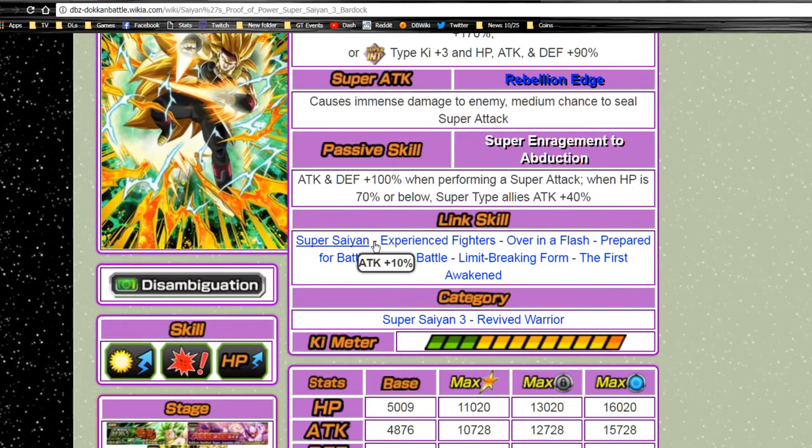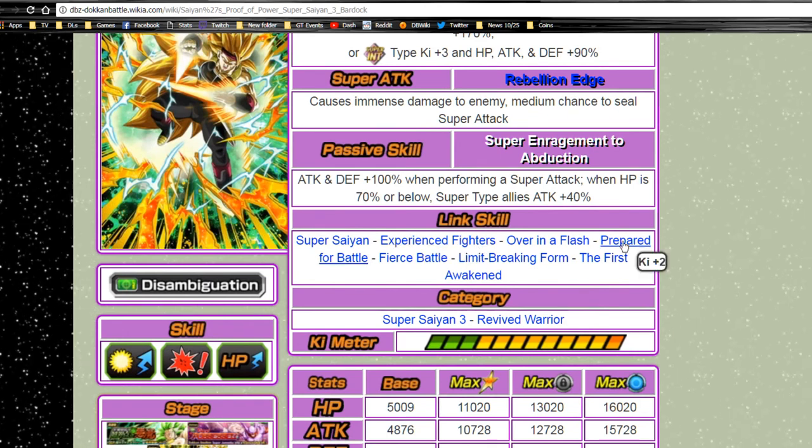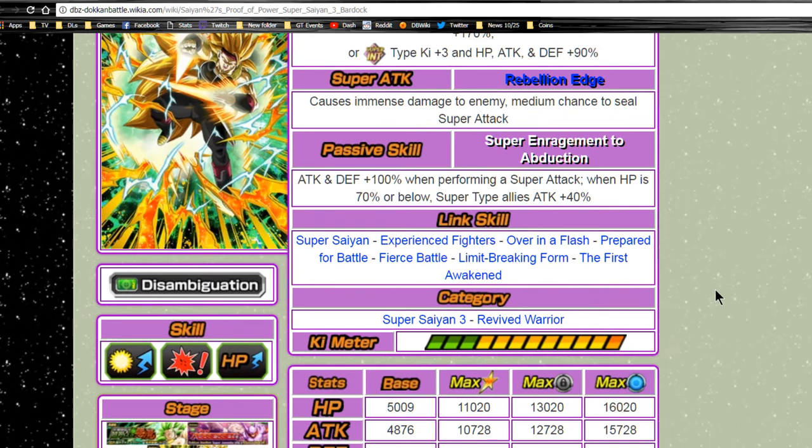He has an amazing Link skill set: Super Saiyan, Experienced Fighters, Over in a Flash, Prepared for Battle, Fierce Battle, Limit Breaking Form, and The First Awakened. He's part of two categories — Super Saiyan 3 and Revived Warrior, which is really cool.